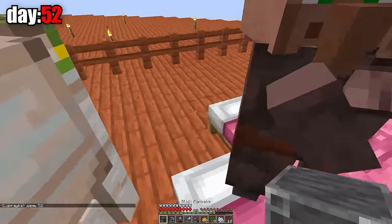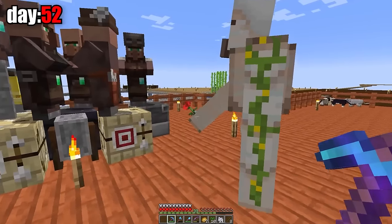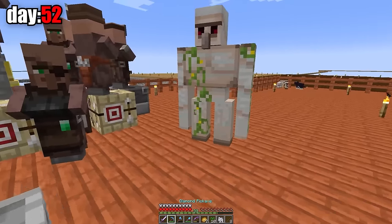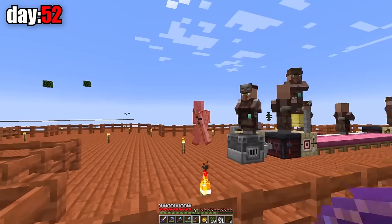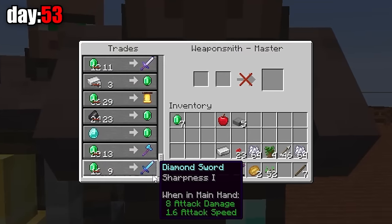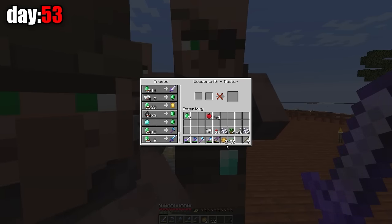I still have to get a diamond sword, so I started leveling up my weaponsmith. For the whole 50th day, I leveled the weaponsmith to level 3, but he didn't offer me anything interesting. The next day, I started making another weaponsmith with a sword enchanted with looting. I got tired of updating this weaponsmith's assortment. I upgraded the weaponsmith to the maximum level, and he sells me a diamond sword with sharpness 1 — I've been leveling him for so many levels for sharpness 1?